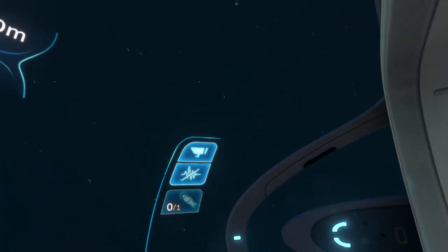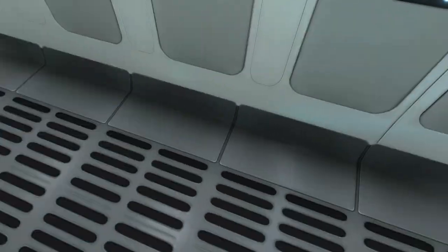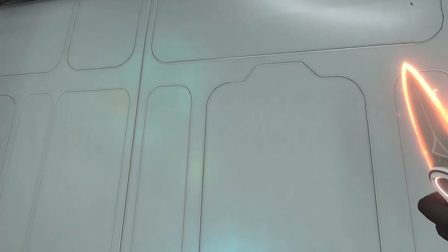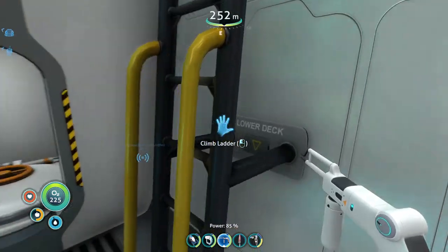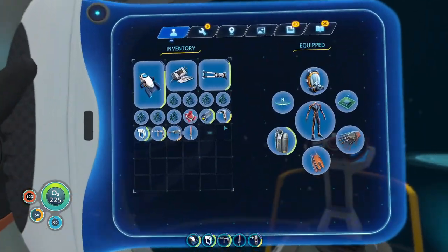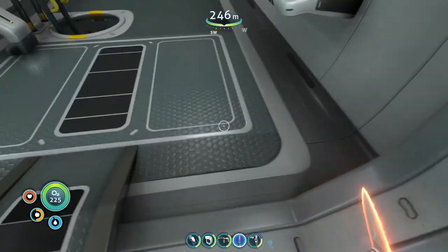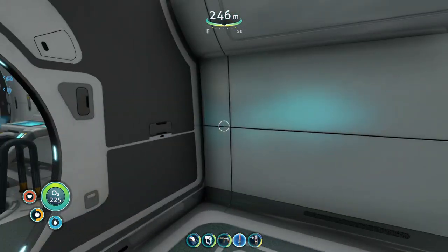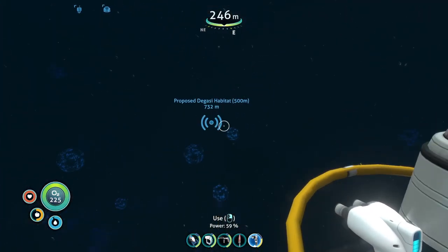I think I might have just died with all my stuff down there — oh thank god. I just died of thirst. I freaking forgot about all that. What did I drop? I shouldn't really have had anything on me — titanium. But I died in the ship so I don't think it dropped anything. Okay, now that our water's refreshed, we don't technically have to go back.